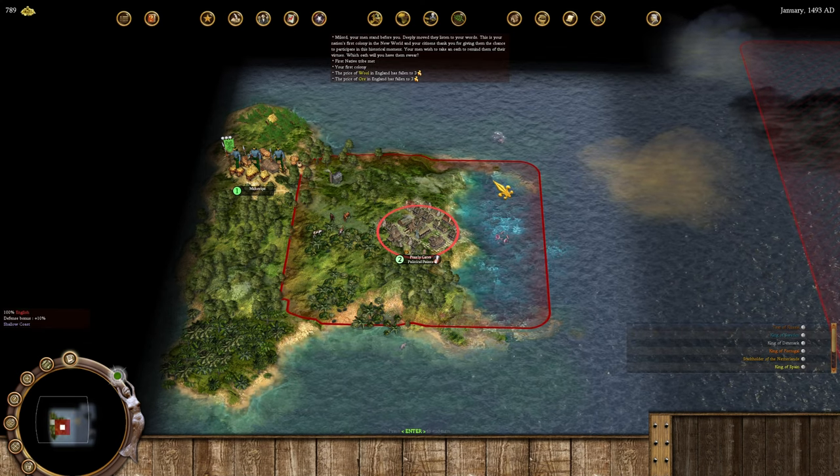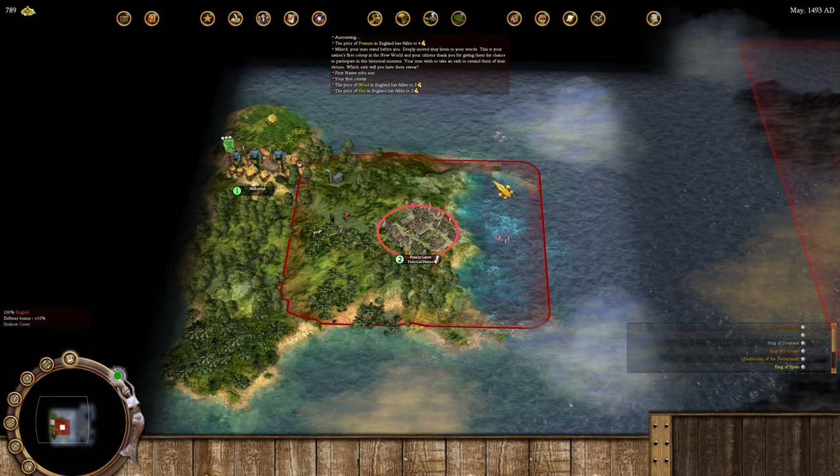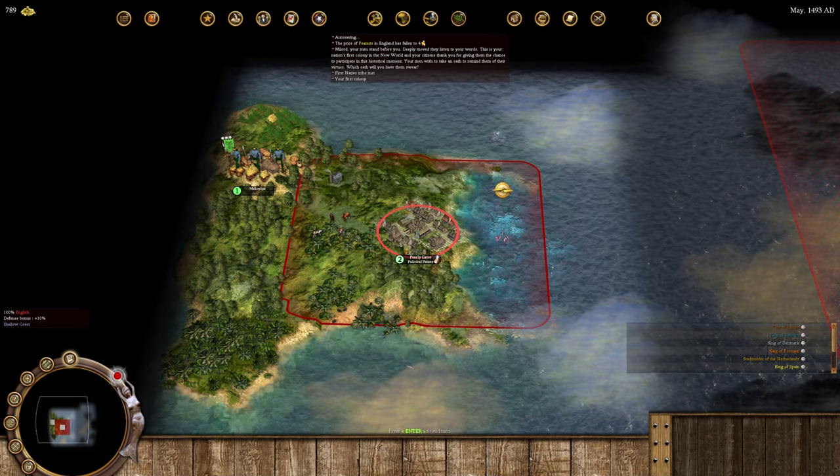The AI on the hardest difficulty in We the People is very good at getting founding fathers and generally plays well because of all their bonuses.